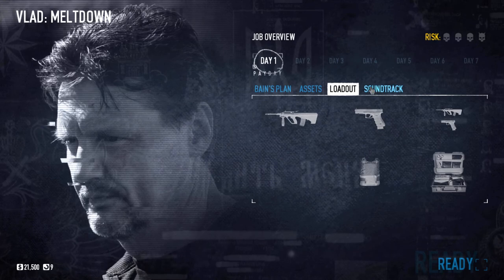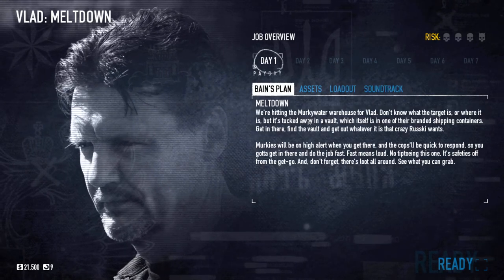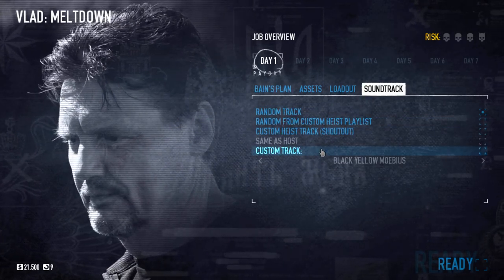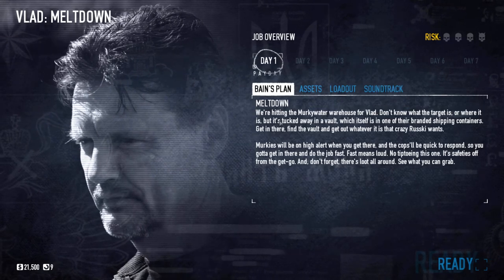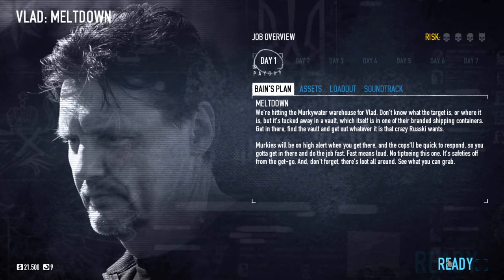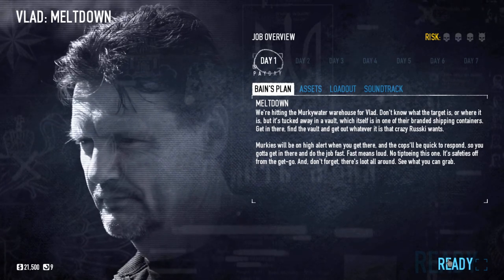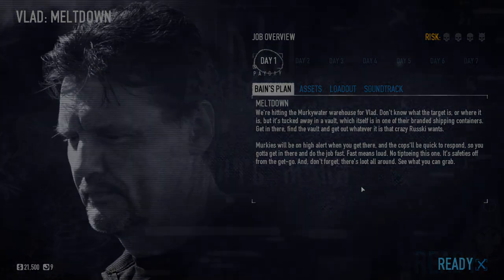Don't know what the target is or where it is, but it's tucked away in a vault, which itself is in one of their branded shipping containers. Get in there, find the vault, and get out whatever it is that crazy Russian wants. Murky's will be on high alert when you get there and the cops will be quick to respond, so you gotta go in there and do the job fast. Fast means loud — no tiptoeing this one. Safeties off from the get-go. And don't forget, there's loot all around.